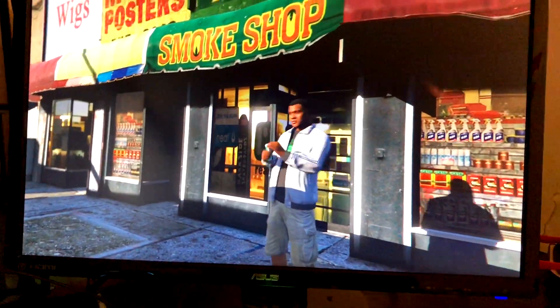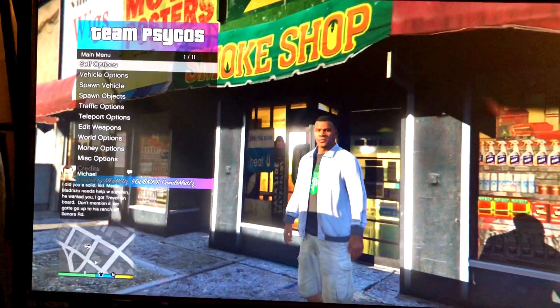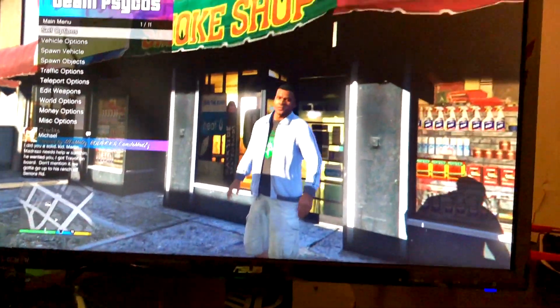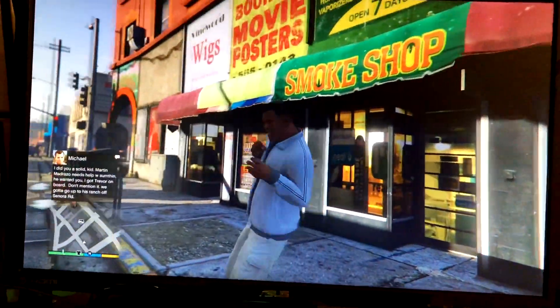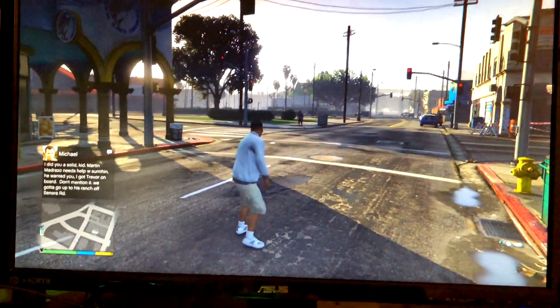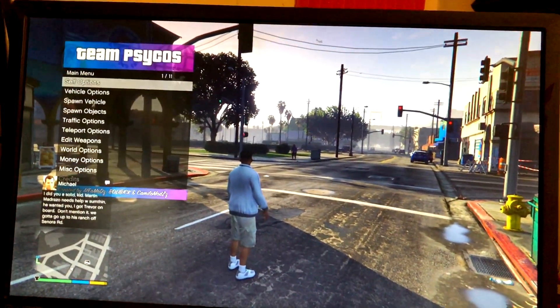So we just loaded in — D-pad left and square — there we go, we have the mod menu. Psycho's mod menu right there. My controller just vibrated because I got a phone notification. So let's back out of here. Yeah, it's a pretty sick menu, this one isn't too bad. There is actually a couple of better menus than this, so let's go ahead and open this up again.